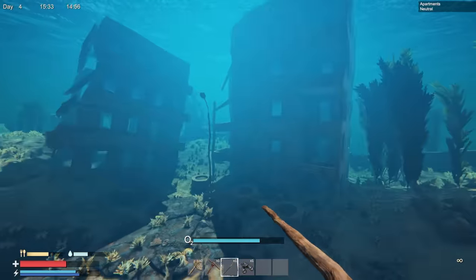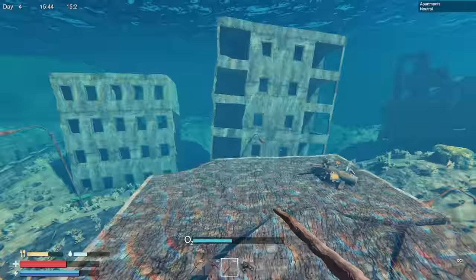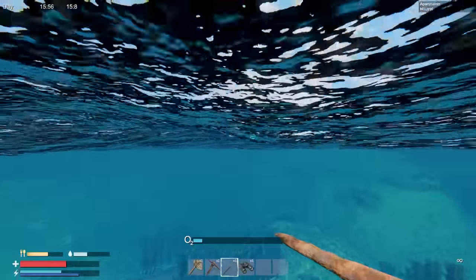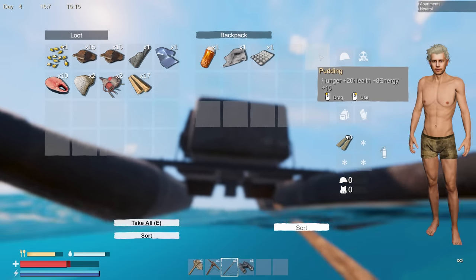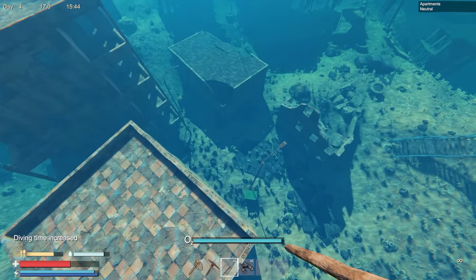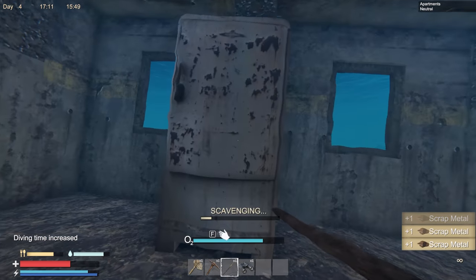There's a ton of buildings down here. I'll only grab a couple of things from containers because as soon as I take all items out it destroys the loot container. I'm guessing that if we leave stuff in there it will eventually refill. Since there's going to be a ton of diving in this apartment area, I'm going to use this lung function booster. The oxygen bar looks longer and is going down slower.